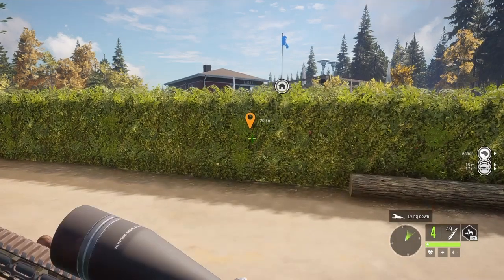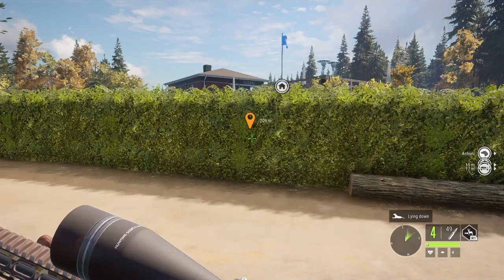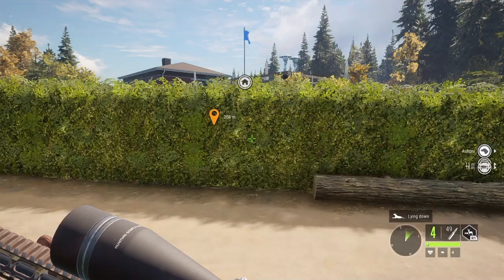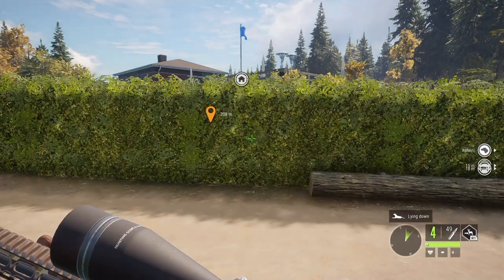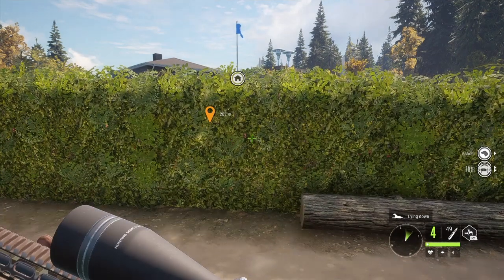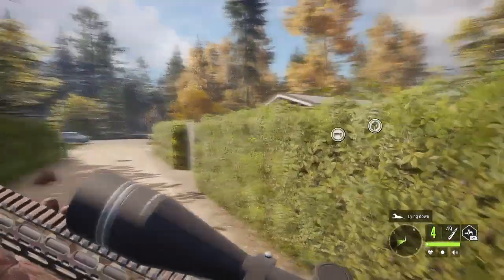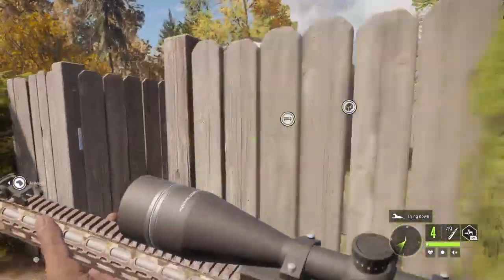Animals are able to pick up your scent at 200 meters away from you. Say you're heading toward a waypoint 209 meters away — they can pick up your scent from around 150 meters. If there's a herd of deer ahead, they'll smell you and get spooked by the time you're 150 to 175 meters away.